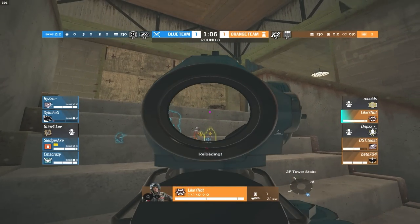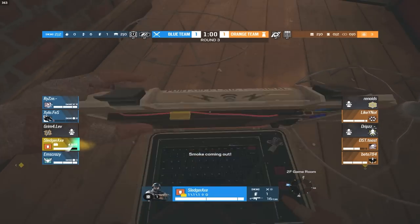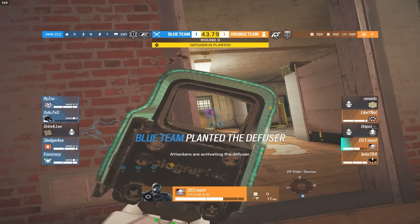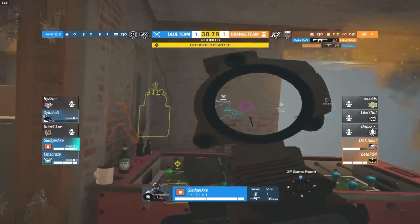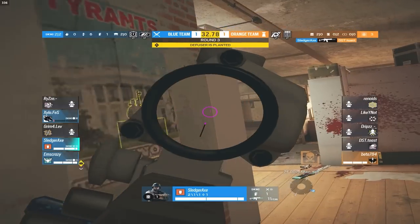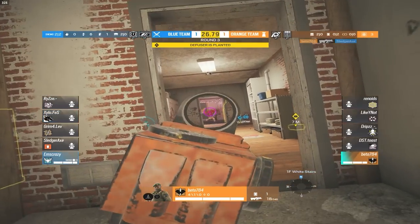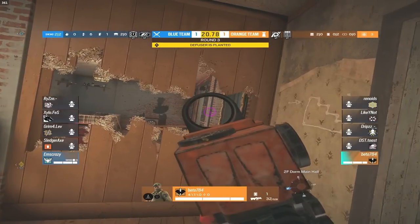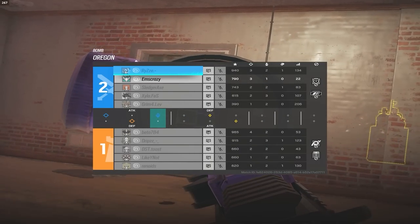Likely has wasted the flank opportunity. Axe is actually inside site planting. Rise pushes white stairs to defend. Toast throws smoke grenades that miss, but he doesn't miss shots on Rise. Xylo gets the kill on Likely. Axe gets the kill on Toast. Smoke is taken out — now it's 1v1, M versus Veto, both full HP. Veto's looking the wrong way but M is not, and that's the plats taking another 2-1 split on Oregon.